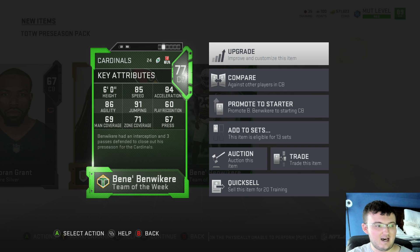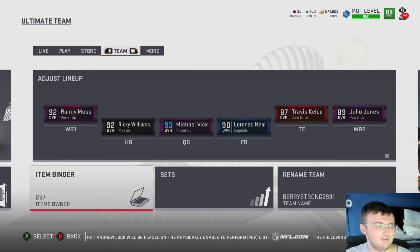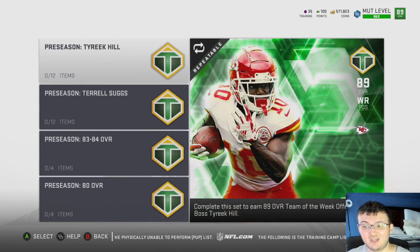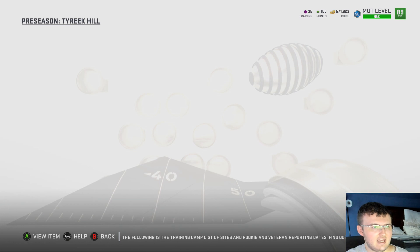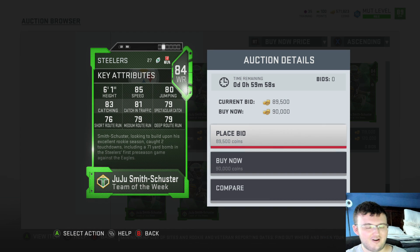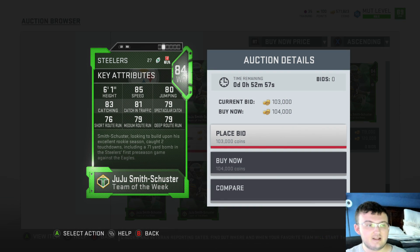We get Bean — not sure how you say his last name — not a bad card. Team of the Week cards can be very, very good and actually glitchy. We do have new sets in the game for 89 overall Tyreek Hill and 89 overall Terrell Suggs. The players that go into this set include Christian McCaffrey, who is up at 105,000 coins right now — that's an 84 overall, very nice card. The second card is JuJu Smith-Schuster coming in at 90,000 coins currently. He's going to continue to drop. If you're looking to buy these cards, they will continue to drop as more and more people get on and pull packs.